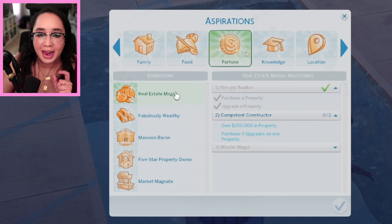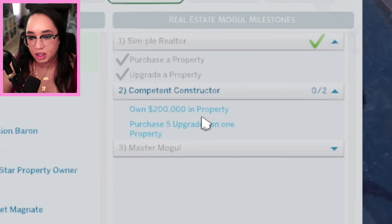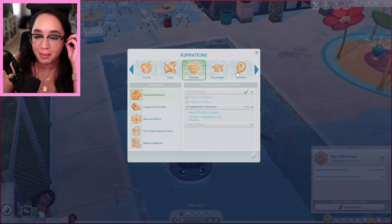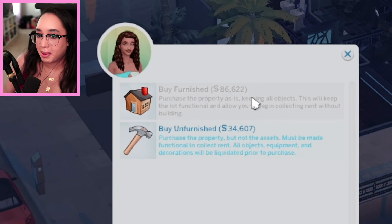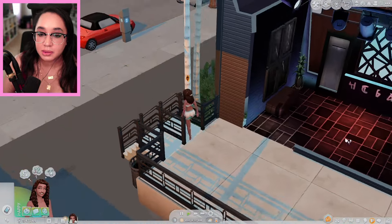There's actually an aspiration for this mod — the real estate mogul is under the fortune tab. I went and changed her aspiration. We've already completed level one and we actually get paid every Monday. We have 'competent constructor' — own $200,000 in property, purchase five upgrades on one property, and then master mogul. We need to worry about the $200,000 in property. We have $40,000 left and I wonder if I can get one more property. The nightclub — let me check. I can buy it unfurnished, but honestly that's not worth it with $47,000. I could apply for a loan though.